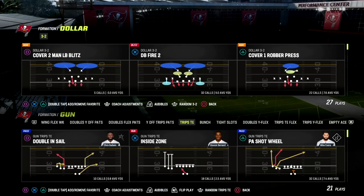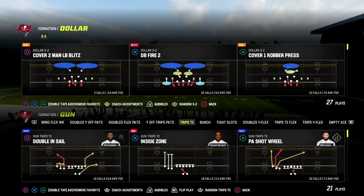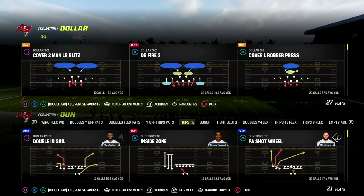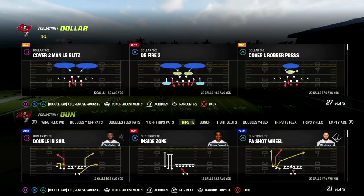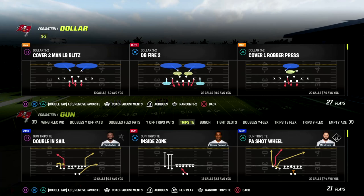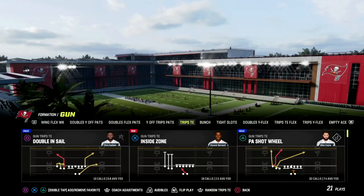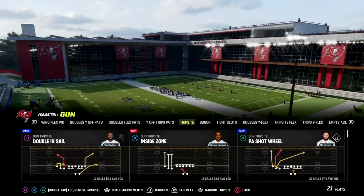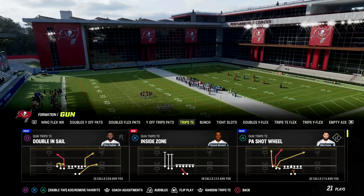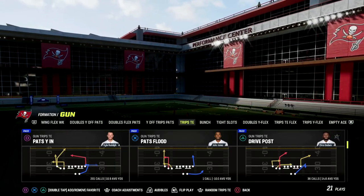In this video I'm going to show you one of my favorite plays to beat the 3-2-6 meta — really any man coverage meta. The thing is, they may be in formations, but most people are running the same basic concepts. I want to give you a really good play to beat pretty much every defense. This is found in the New England Patriots offensive playbook. If you want to get my full trips-side offensive ebook, make sure you join my Patreon — the link is in the description.